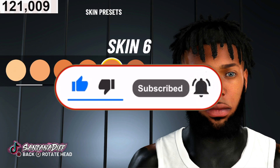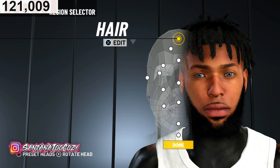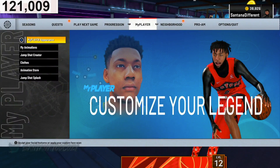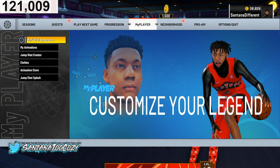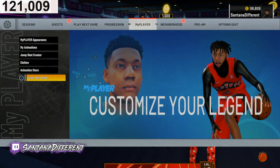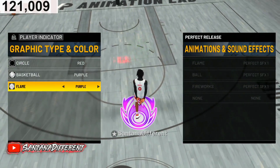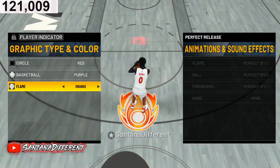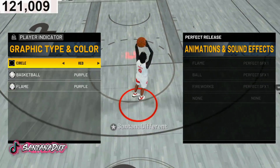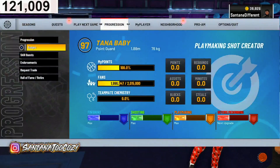I might throw in a little bit of gameplay — this video is pretty short so I'm gonna show y'all a couple of things. For jump shot splashes — a lot of y'all ask me in my streams what that purple thing under my player is. You go to jump shot splashes, then player indicator, and you can change the color: orange, red, blue, green, yellow, purple.